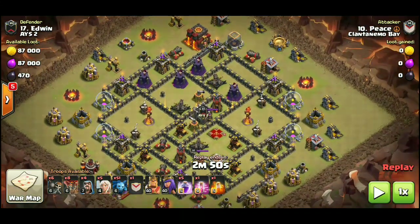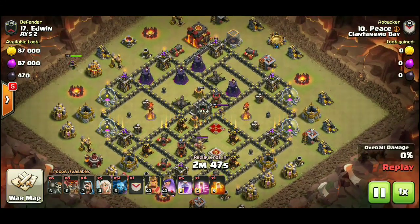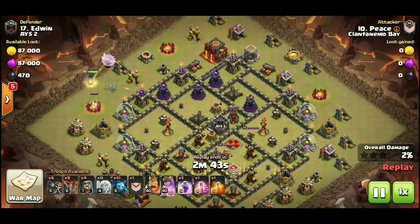That is exactly what this attack takes advantage of — having those four wizard towers all on one side of the base. Look down the troop bar: 51 minions doing an insane queen charge mass minion attack. For spells we have five rages, a haste, and a poison.